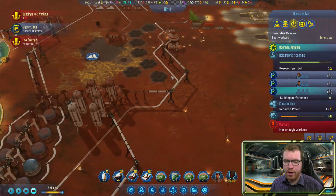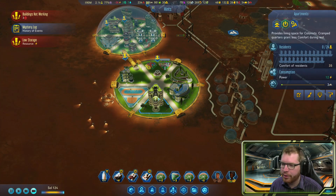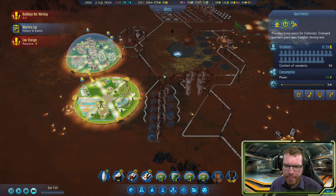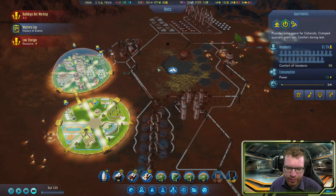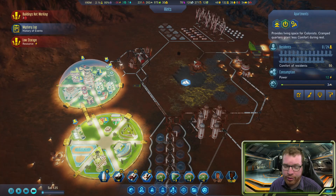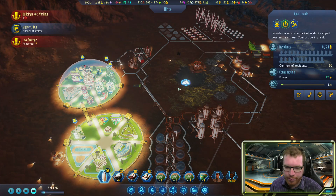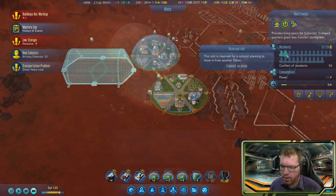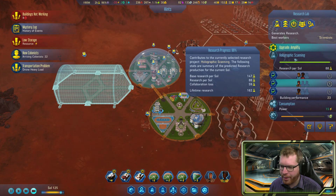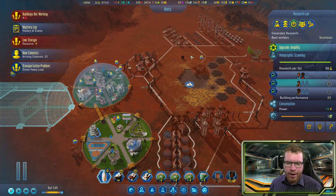I called in yet another rocket with even more people because I'm running out of living spaces, so I had to build an apartment building rather than nicer living quarters. I'm considering expanding with another dome. I also called in some security personnel — I'm starting to get problems with people stealing stuff from the depots, so I need security in case things escalate. We have no one living in the new area yet. We are almost done with the research on the scanning, meaning we can begin researching the cube — but that's going to be next time.